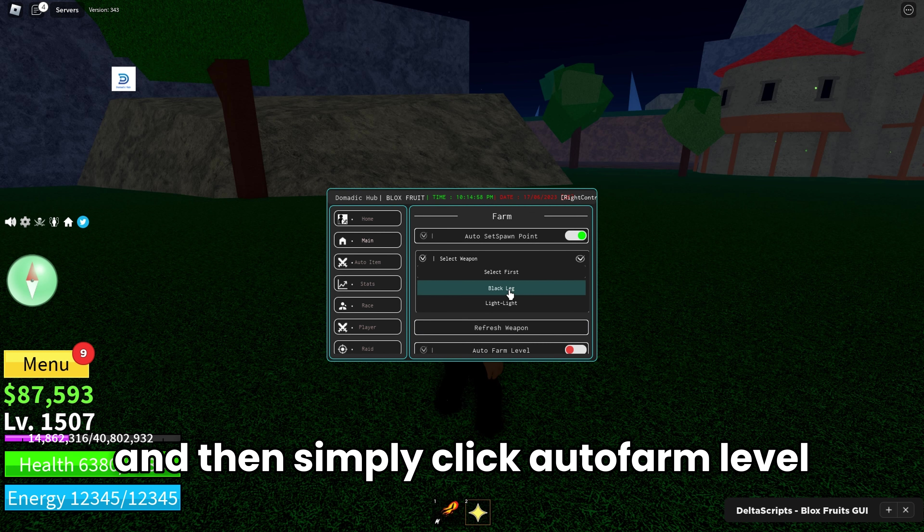It's so easy to use and I can really recommend it. Just inject your exploit and then execute the script. As you see, the script should just load and you have a bunch of UIs you can open. I really recommend the Domatic Hub — once you click that you can minimize it, drag it to the corner, select your weapon, and then simply click auto farm level.